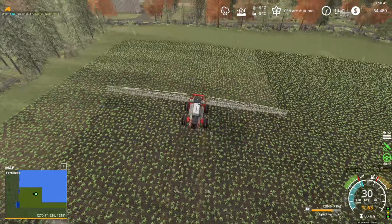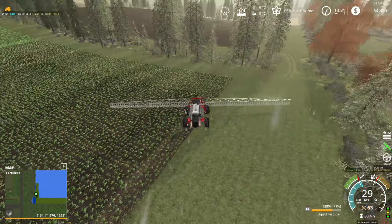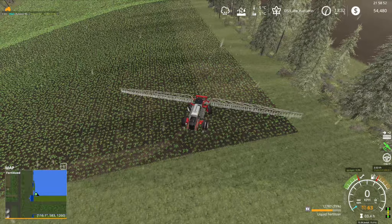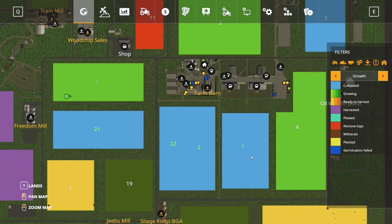Pretty much everything we're going to do until the ground is frozen is field work on our own fields. We don't need much field work on our own fields — everything is set already. All we need to do is spray some lime, and that's pretty much it. We're looking pretty decent. Field 1: looks like we finished the contract — let's finish the field entirely since we're not that far from the headland.